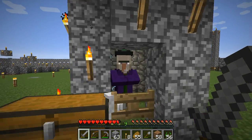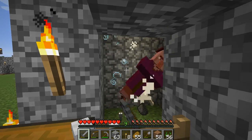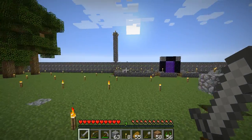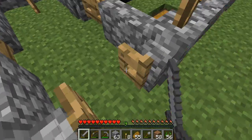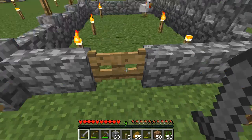I actually decided to just stand around near the mob grinder right here, just so I can collect some mob drops. And what do you know, one chicken spawned, so I just made this little pen right here near the nether portal, and decided to take advantage of the door right here, so I could have double doors.